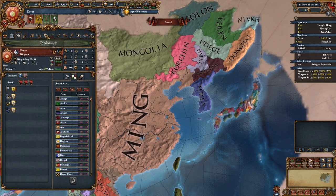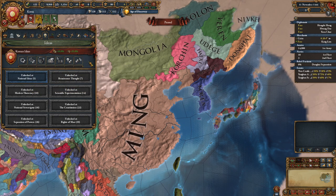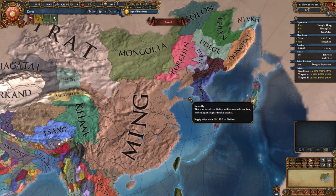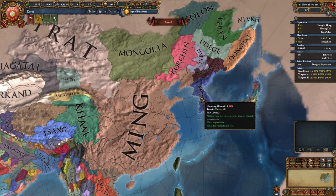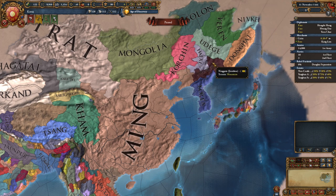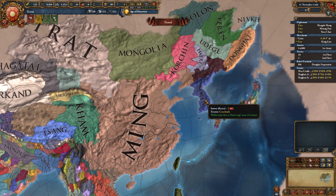They have a decent idea set which also goes well with tall play. However, with the new update, now that Ming can be dealt with more easily, playing as Korea is more viable and you don't have to go tall. Now you can expand into the surrounding area fairly early. So let's look at the opening moves as Korea and how and when to deal with Ming. You can obviously still play tall as Korea, but we will not be talking about that in this guide. Instead, we will talk about two potential strategies for playing Korea.